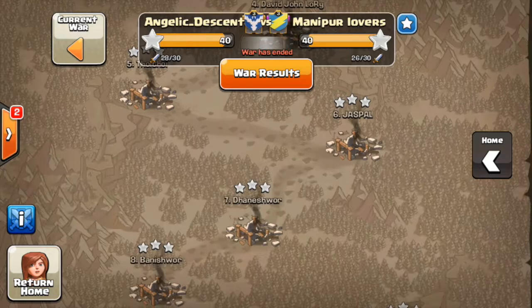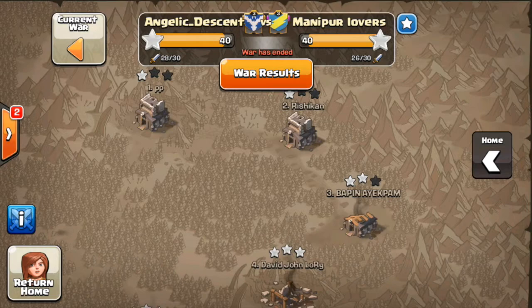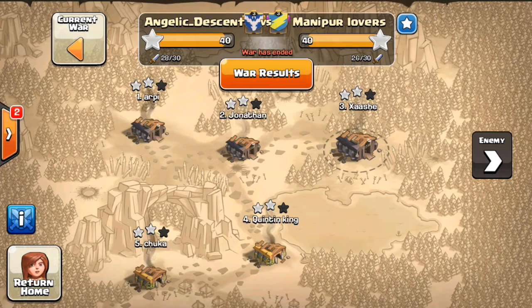Both clans' attacks looked a little bit different. We managed to three-star everyone up to their number four. As you can remember in my GoWipe tutorial, I three-starred their number four, but then we didn't get two stars on their number one or two — so that's I think where we drew. They actually managed to three-star everyone up to number six on our side but didn't manage to three-star our number one to five.